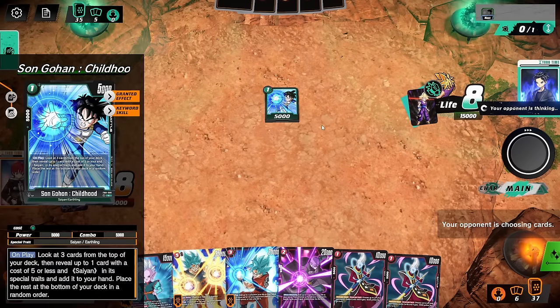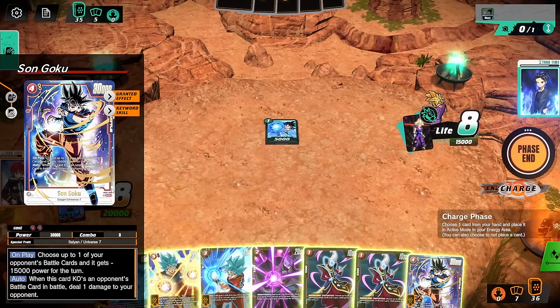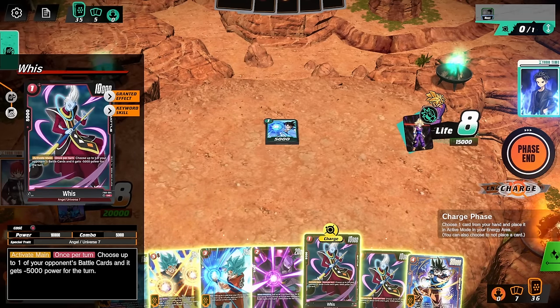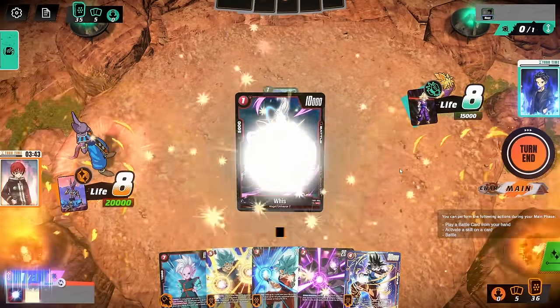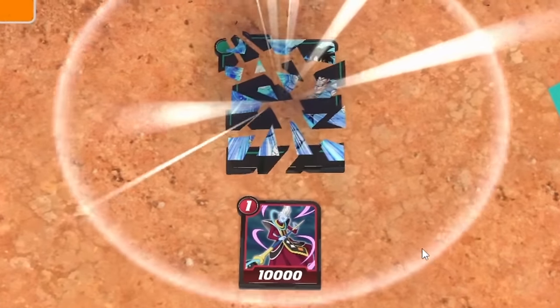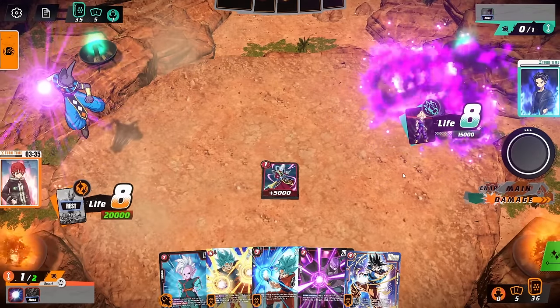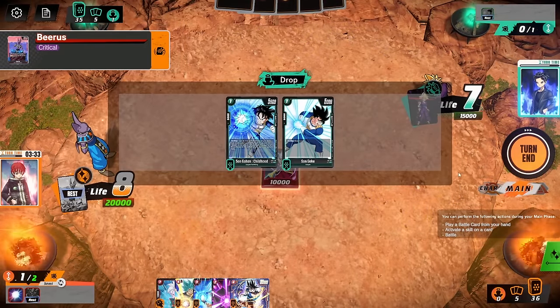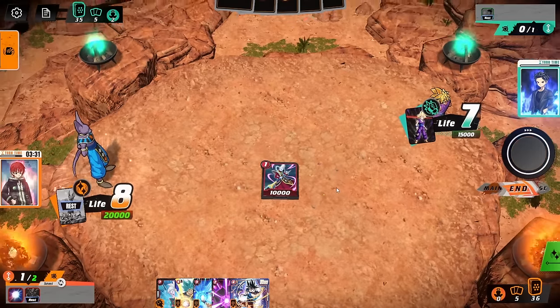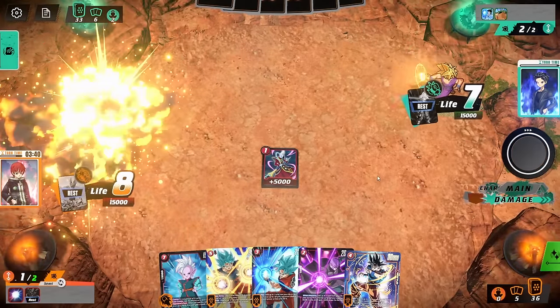Gohan comes out, but you better use that to combo right this instant because Whis is about to hit the rewind button. I charge — and oh, the SCR Goku that I should be running but only have two copies of. I don't know if I want to charge a Whis. I charge a Whis and bring out my secondary Whis — bye-bye Gohan, erased. Response to critical? What do you have against the God of Destruction Beerus? Nothing. Let's see what cards go to the graveyard — an early game Goku. That would have been nice. Too bad I'm God of Destruction Beerus.